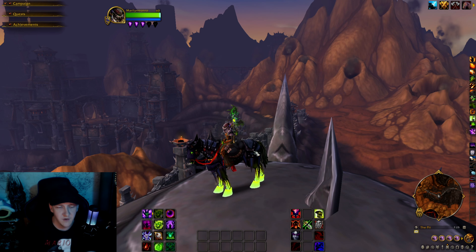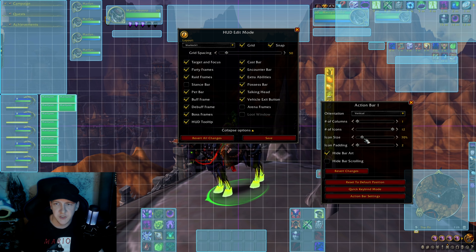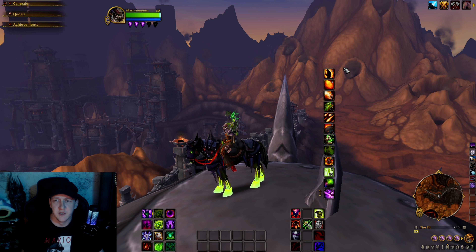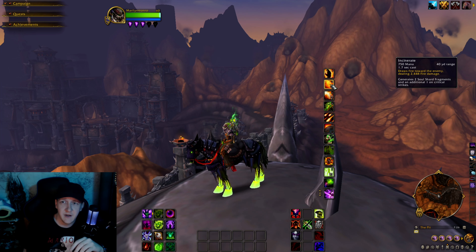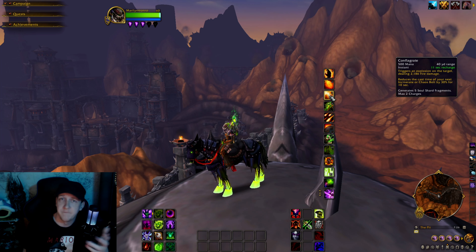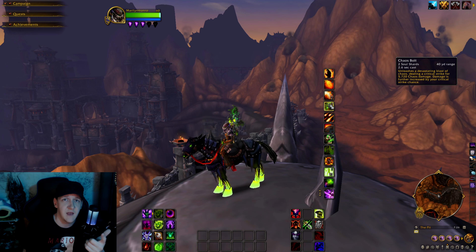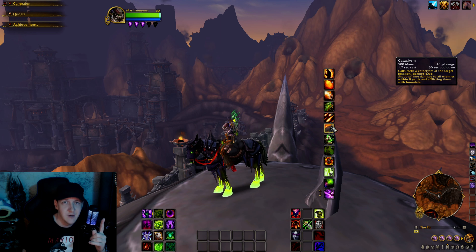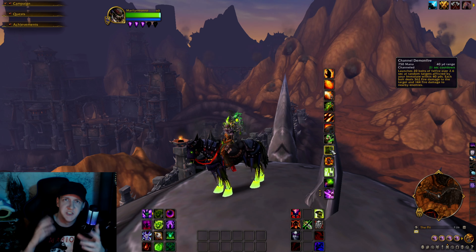Let's talk about Action Bar 1. Like a good standard warlock, I've got Immolate first — have to do Immolate. I've got Incinerate, I really do love incinerating people. Conflagrate of course, and Chaos Bolt. My talents have a lot to do with Chaos Bolt and Drain Life, so I'm a huge fan of both. We've got Rain of Fire and Cataclysm for our AoEs, great for clearing trash.